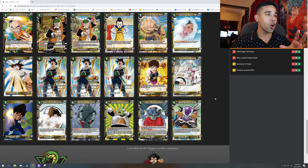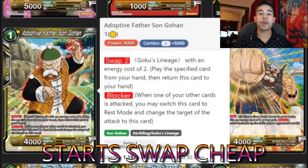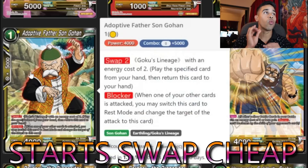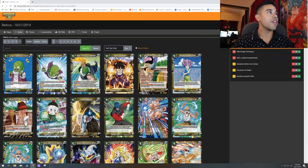Another card I'm going to add is just one Adopted Father Son Gohan. He's going to start the swap engine. I do run Successor of Hope so he can be searched out, and on top of that he's a one drop — you get to swap for a two-cost Goku's lineage card. He's also a blocker in the worst case scenario. We're only adding one of those.